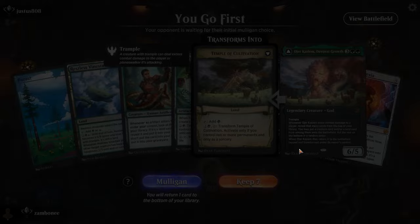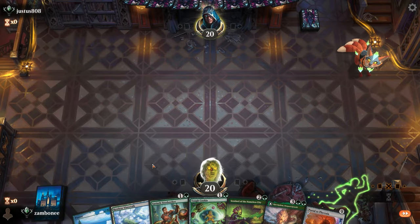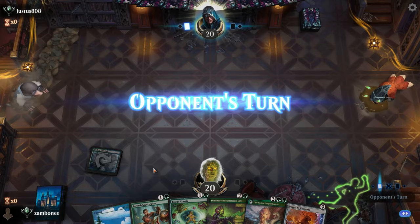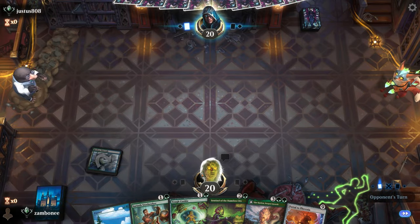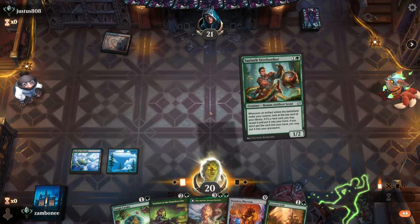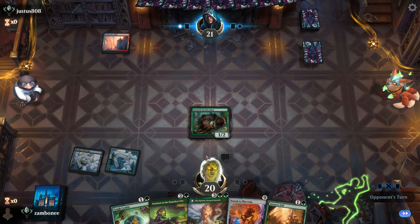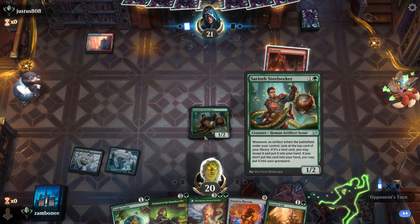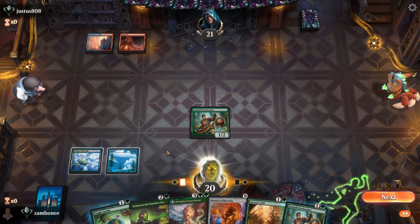I couldn't flip it fast enough. Steel Seeker into Tough Cookie or into Nameless City — you can see the power of that card that no one's using. In a Simic green — maybe you just want more cookies, I don't know.